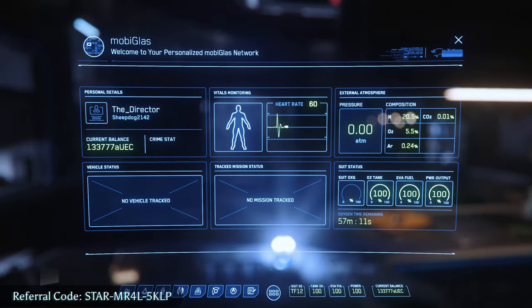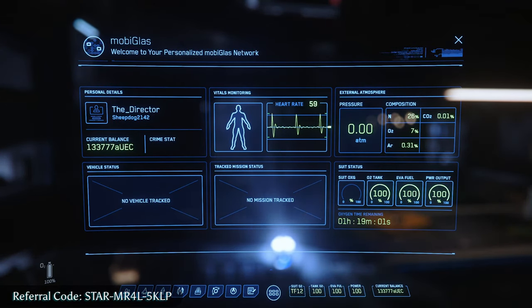Next, we're going to hit the F1 key. Hitting F1 will open up your MobiGlass. This will tell you who you are, how much money you have, and what your current crime stat is.